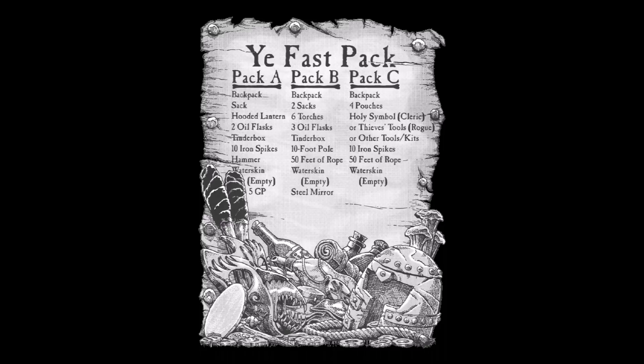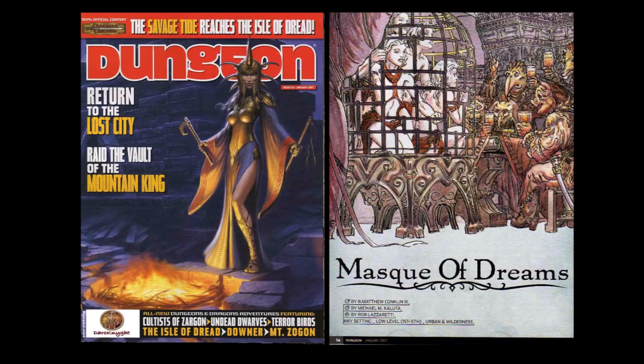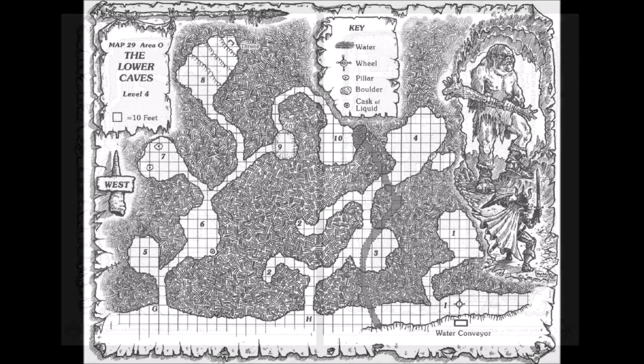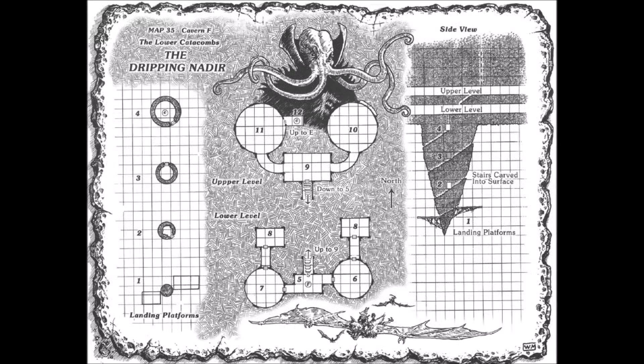In addition to an update to the 5e rules and new renditions of the original maps, Goodman Games' revisitation of the Lost City also incorporates some material from Dungeon Magazine's Return to the City, Mask of Dreams. There's the Goblin Caves, the Hobgoblin Stronghold, a massive expansion to the lower caves — an area that was left blank in the original module for the DM to flesh out — now fully detailed. There's the Dripping Nadir, a massive stalactite that is the lair of the Mind Flayer Cephalacor, and many other new locales for the players to explore.